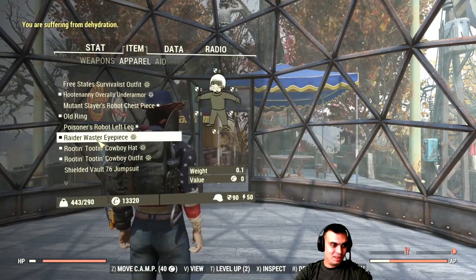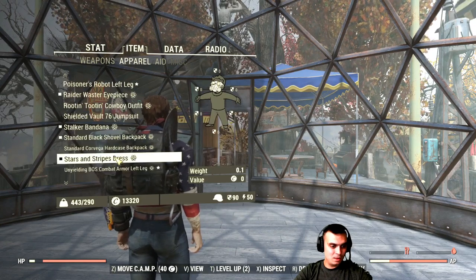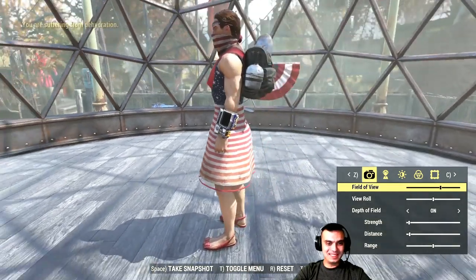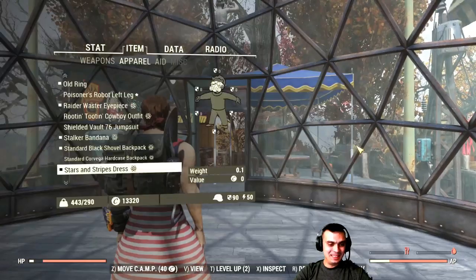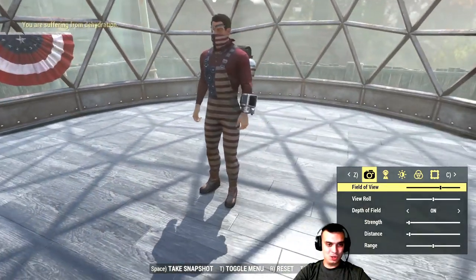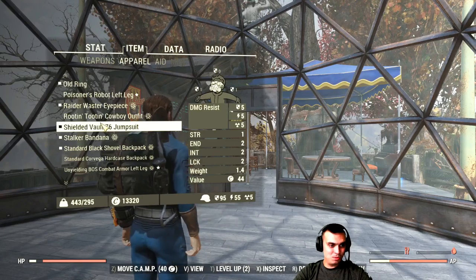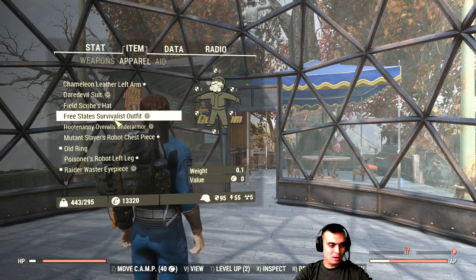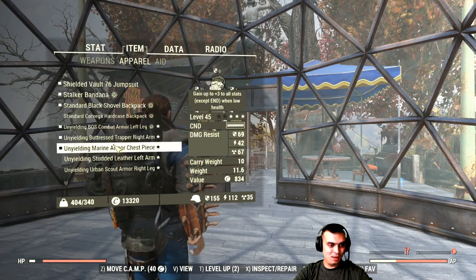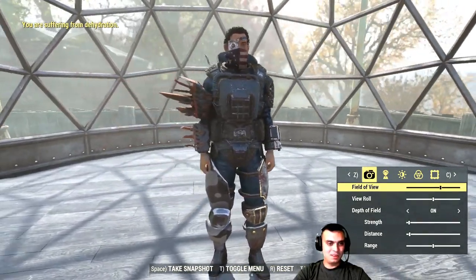Let me get rid of the cowboy hat. Free States — okay, and here's the dress. Look at those guns! I think that's more than enough. If we take it off, that's how the under armor looks. I had to remove all my armor so it doesn't show through. So that's how it looks. Then giving back my jumpsuit — overalls, goodbye.